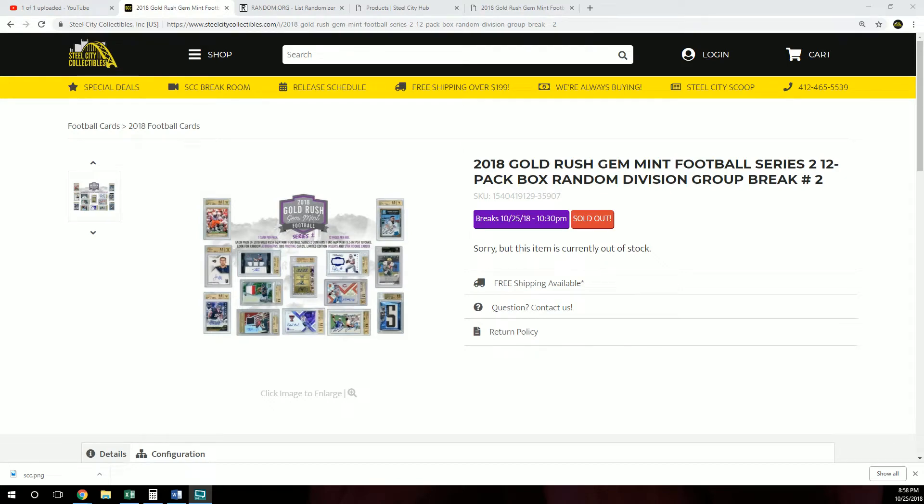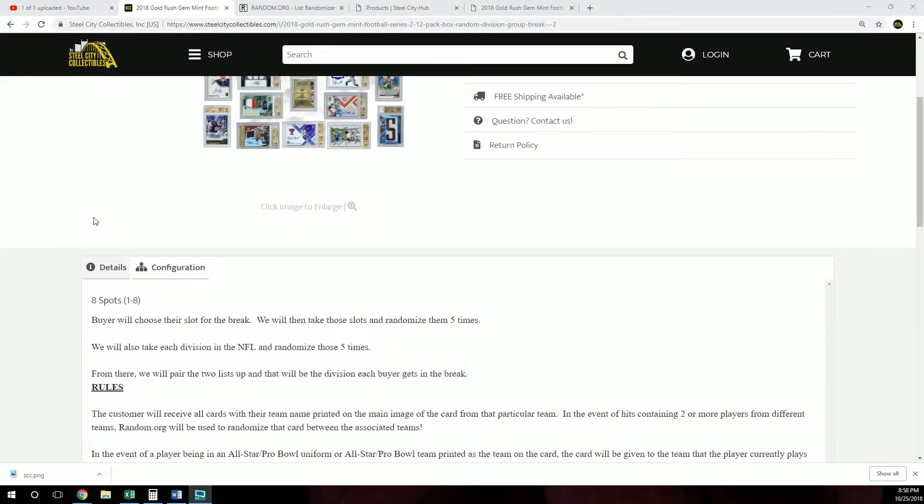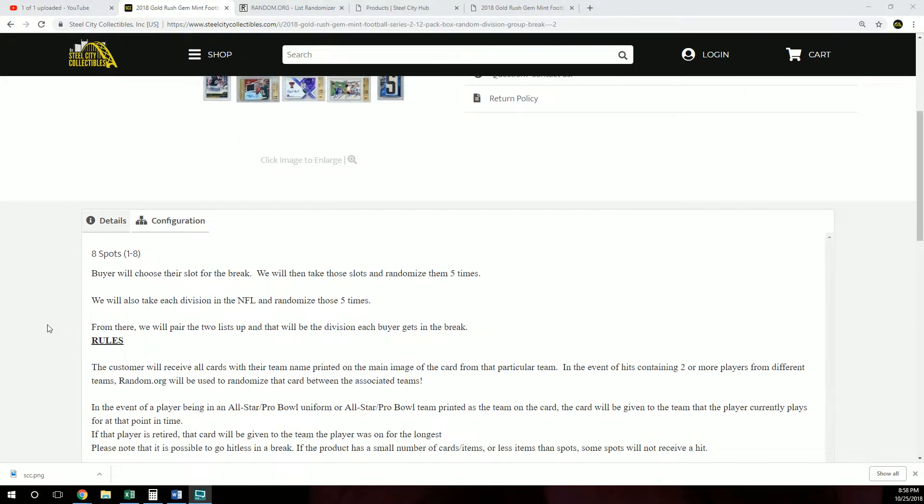Next up is our 2018 Gold Rush Gem Mint Football Series 2 12-pack box random division group break number 2. Buyers will choose their spot for the break. We will then take those slots and randomize them five times. We will also take each division in the NFL and randomize those five times. From there we will pair up the two lists and that will be the division each buyer gets in the break. The customer will receive all cards with their team name printed on the main image of that card from that particular team.